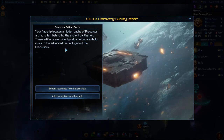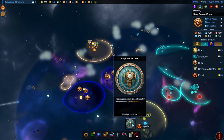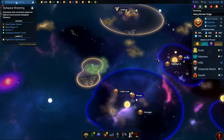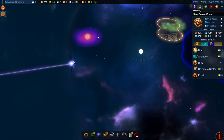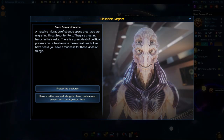This is the survey report — another hidden cache, so we'll add the artifact to the vault and just get the research. Though I think we'll wait until the next one. Even though there is bleed over, it's not like getting this is going to help us that much. It does increase your moves I suppose, but we're still a little distance over here and we can't even go through it just yet. A massive migration of strange space creatures are migrating through our territory, creating havoc in their wake. There's a great deal of political pressure to eliminate these creatures, but we have heard we have a fondness for these kinds of things.